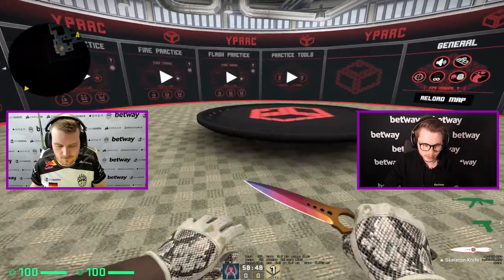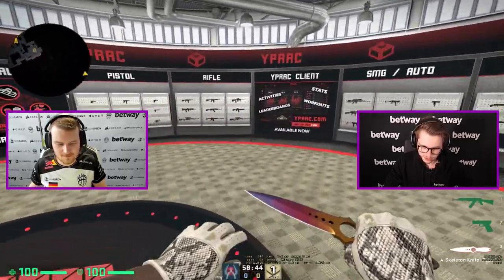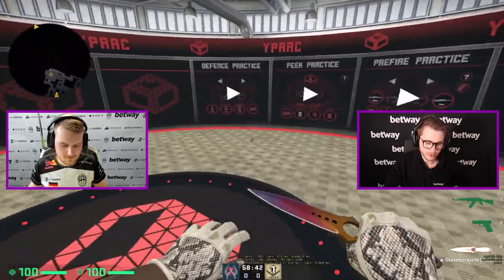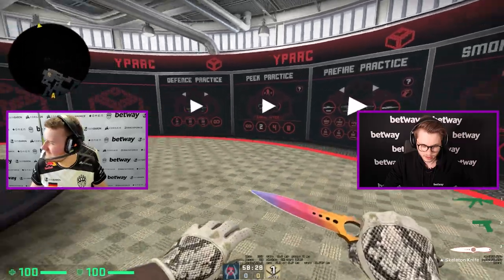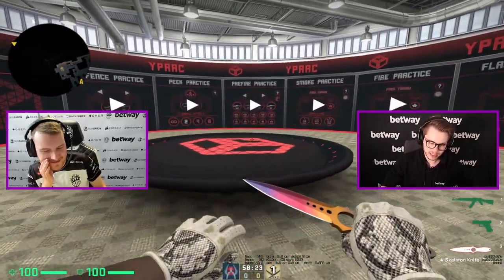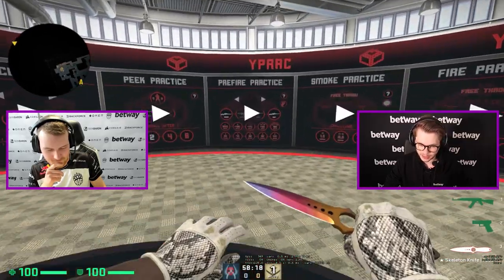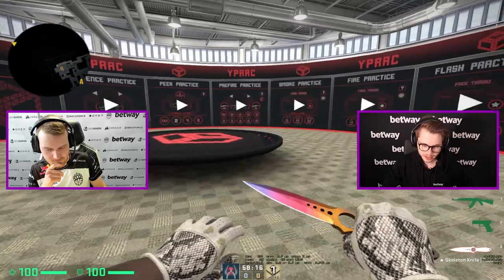Alright Keto, so what are we going to do today? I've heard that you're going to help me with my aim and how to sort of entry frag, so take me through what we're going to do. Yeah, we're going to do some pre-fire practice and I will show you how to entry frag or how to clear corners, and I hope you can learn something. And I hope you're going to give me some feedback as well, like tell me if my aim is good or if it's my movement that needs to be worked on.